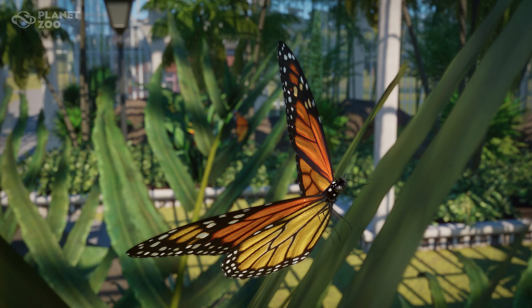Habitat loss is one of the main contributors to the decline in pollinator numbers. Much of the lost habitat has been converted for agricultural resource extraction and urban development. Pollinators are negatively affected when large areas of habitat are broken up into isolated patches by such development — known as habitat fragmentation. These habitat fragments do not provide enough of the food, shelter, and safety that these species need to survive.